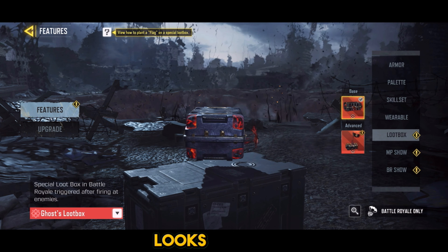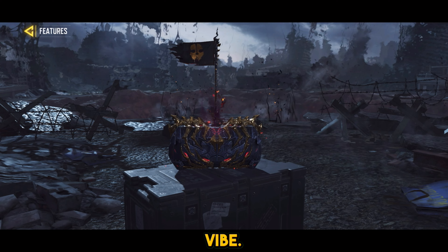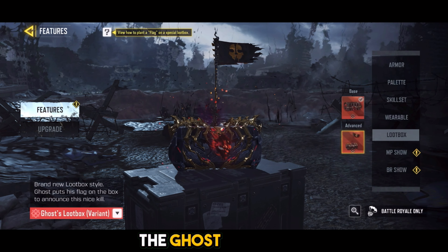Next up, we have the loot boxes. The base version looks similar to normal ones but with red and golden fragments and a red flames image of Ghost's face in the center. The advanced version is covered with a golden spider legs design and a central flaming face, giving it a haunted vibe. There's also a Ghost flag with a skull mounted on it, making it look even more intimidating. The Ghost MP stance in the base version has Ghost keeping both hands on his back in a unique pose while standing around in multiplayer — simple but effective. The advanced version features the Ghost MP screen, which looks like a cam-recorded screen with a selfie being taken while petting Riley.